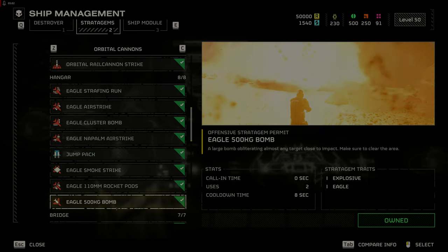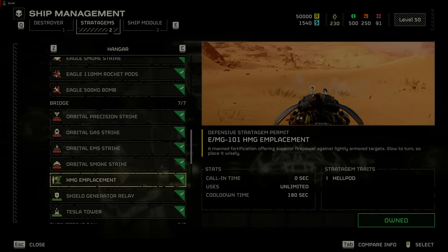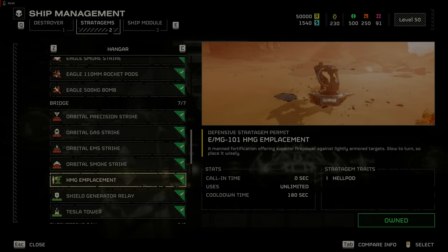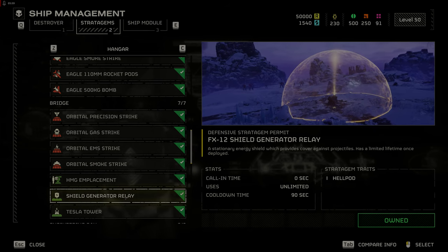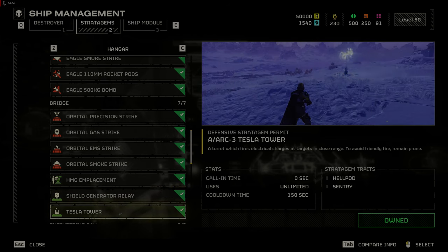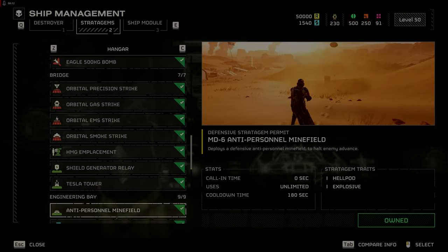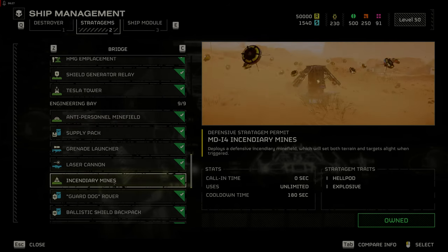The Eagle 500kg bomb is great to watch but has a small area of effect — the 110mm rocket pods may be more effective. The HMG emplacement can be useful for covering a point or extract but a sentry might be a better option. The shield generator relay is situational; you can shoot out of it but enemies can walk in, and it has a short duration. The Tesla tower is dangerous to teammates and can be taken out by Chargers or Automaton fire. Minefields are situational for covering a direction when defending the extract but make it dangerous for teammates to maneuver around.